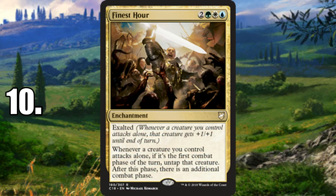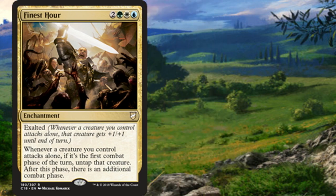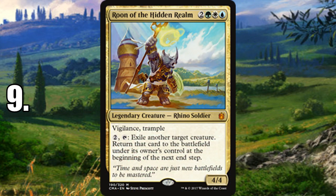Number 10 is Finest Hour — the exalted enchantment that gives your creatures a bonus if they attack alone, plus you get an additional combat. Exalted is the whole Bant mechanic from Alara that encouraged attacking alone to make that creature bigger. If you really love one creature on the field, Finest Hour lets you swing again. It's usually a red effect, so seeing it in Bant is cool, but it's geared toward one style of Bant and won't go higher on the list.